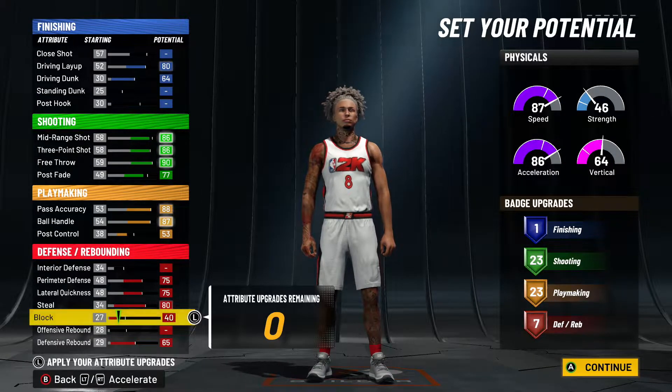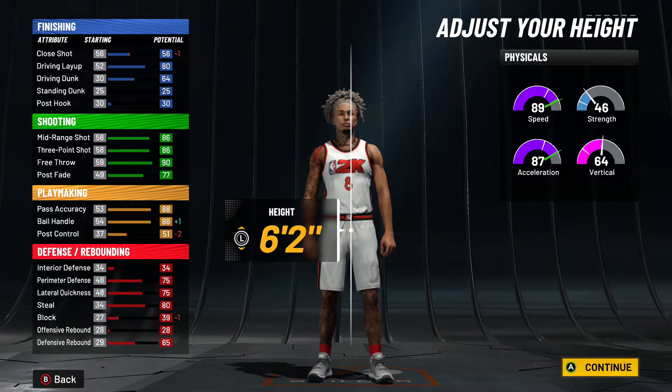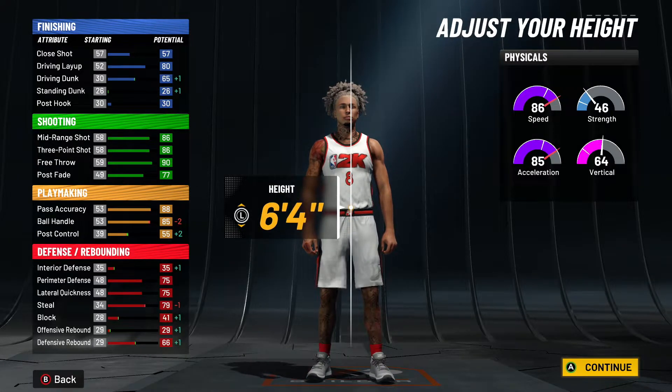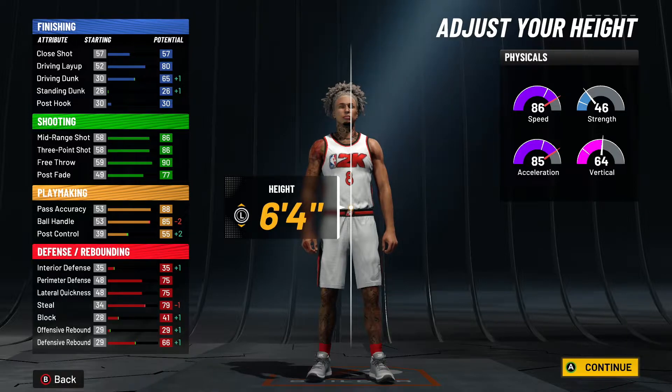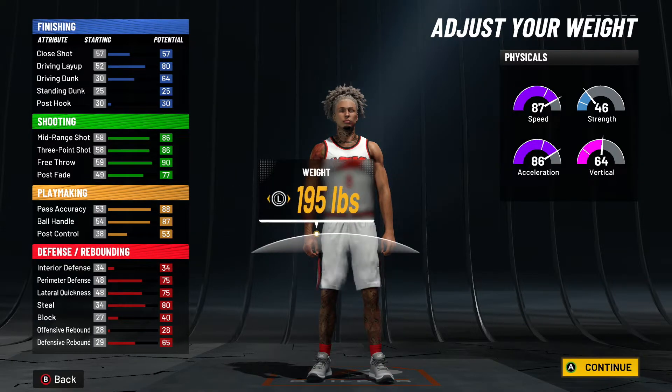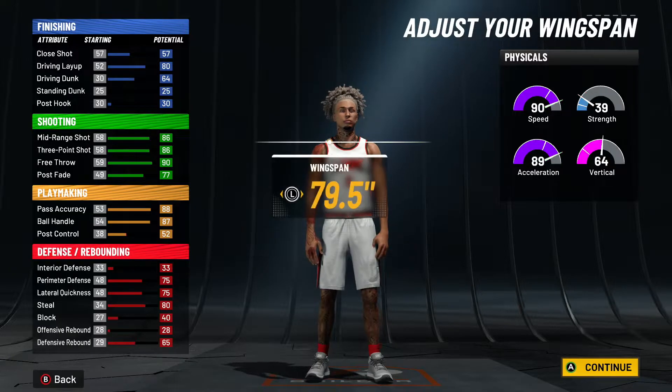With this you're gonna be a meta guard. You can go down probably 6-1, but 6-2 up to 6-4 — you want to stay under 6-5 with these dribbling builds to have access to all the dribble packages. Let's say you just go 6-3, minimum weight — do this on all the heights.